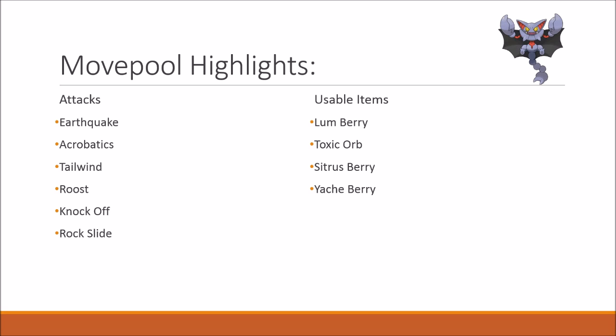I use Lum Berry on Gliscor to trigger it, so I could have Acrobatics burn my item fast and have Acrobatics at full power. But of course you can use a Toxic Orb, which boosts its longevity. A Yache Berry is also a more or less commonly used item, because Gliscor has a 4x weakness to ice.